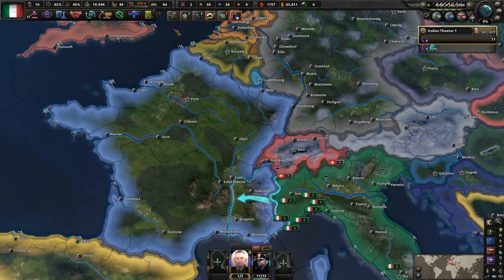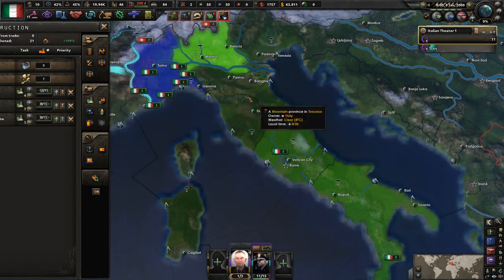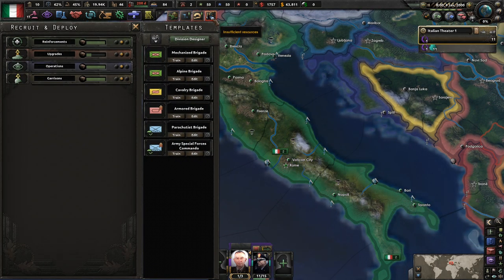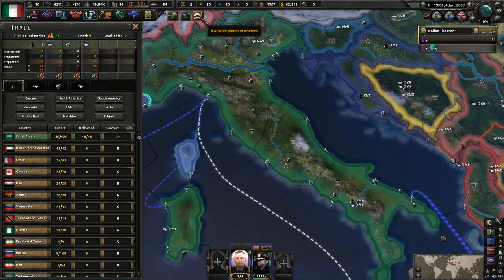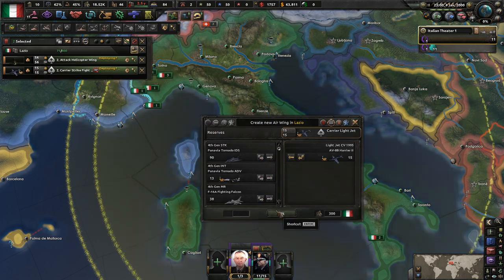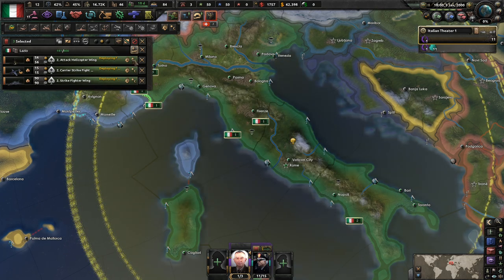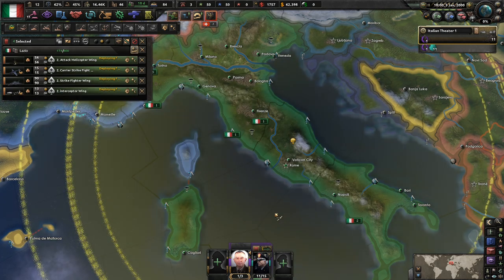I'll trade with Saudi Arabia — three factories for them. And now we just want to crank out military factories because we were kind of lacking in that for sure. Coal bombing has happened. So this is 2000 — when I was just merely a wee child.